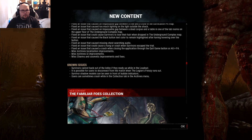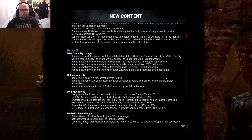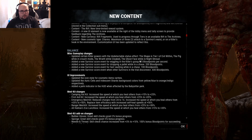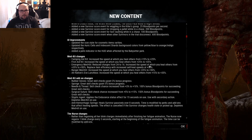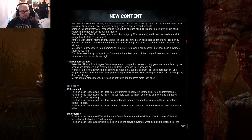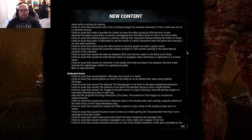Known issues: survivors cannot back out of the lobby if they ready up while in the loadout. It is possible for users to disconnect when the Legion's frenzy runs out - Legion OP again. Survivor shadow models can be seen in front of bubble indicators. Users can sometimes crash in the collection tab in the archives menu. TL;DR: stealth killers are better now, survivors get more blood points, medkits are better to heal others, emergency medkit to investigate, Nurse got nerfed, insta-heals are gone, Detective's Hunch and Plunderer's Instinct are better.